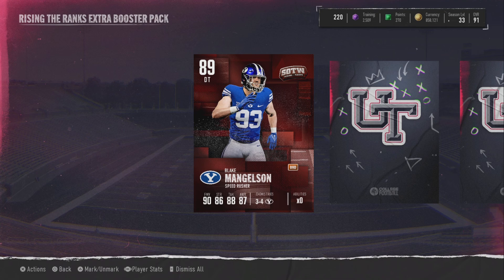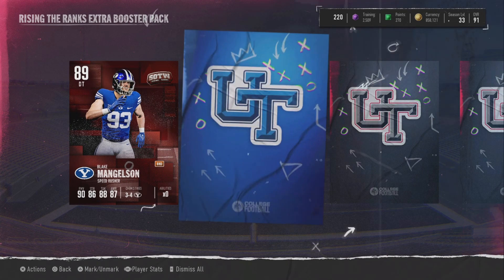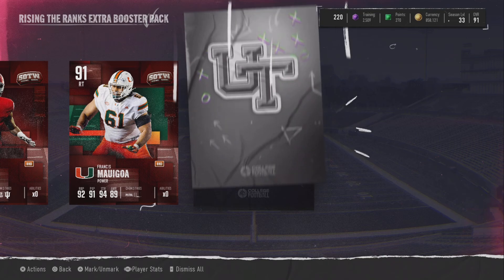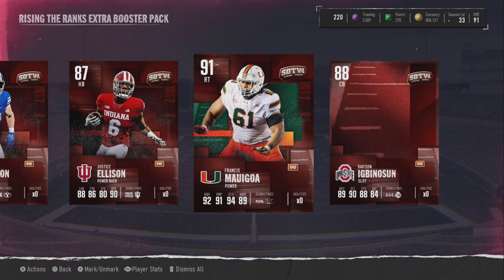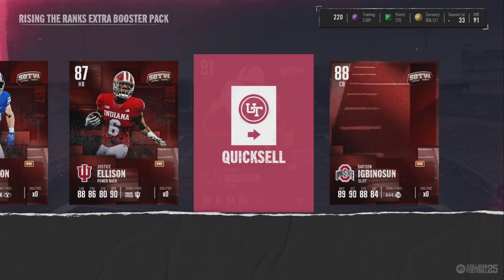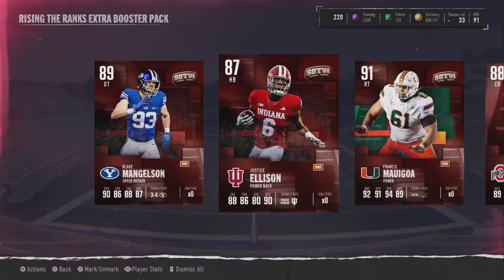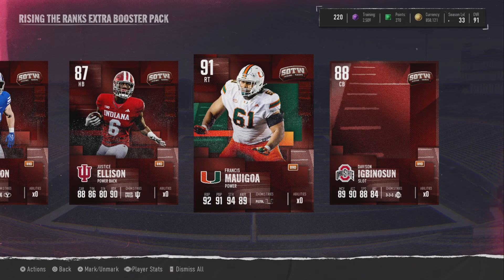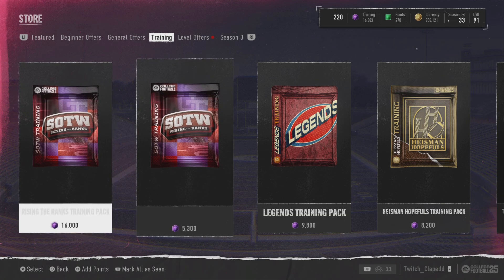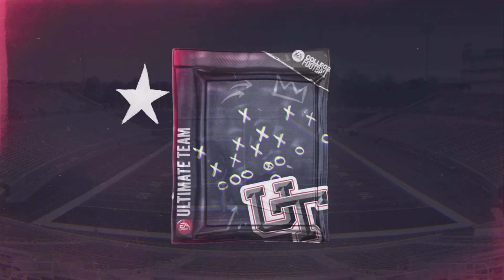On to the last pack — hopefully we don't get the LTD again, I know that's a very odd thing to say, but we are looking for a 90 plus or 89. Hopefully that is not our 89 plus — that would be severely unfortunate. We get a 90 pull but it's one I already have — very unfortunate. But we did hit the LTD so I cannot complain. He'll quick sell for about 5400 training, which is decent. All that training combined should get me enough to open some training packs. 16,000 for one training pack — I ripped one last time and pulled the LTD, so let's rip one more. Go big or go home.